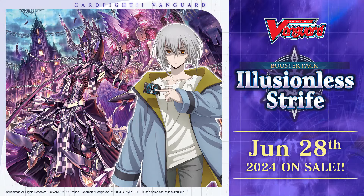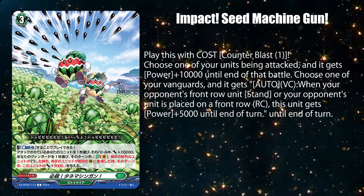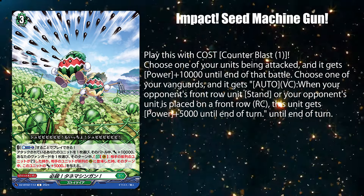Let's begin today's cards of the day with two Stoic Carrier cards in EZBT02. Impact Seed Machine Gun is a blitz order card that can only be played by paying one counterblast to give one of your units being attacked 10k power for that battle.